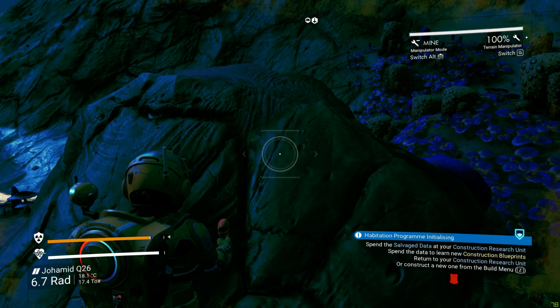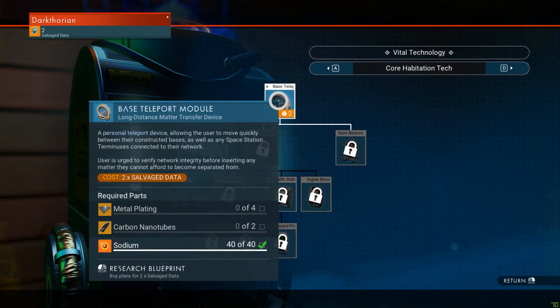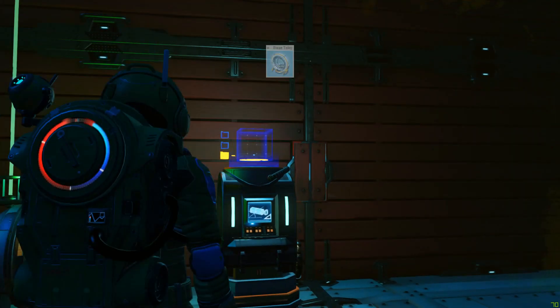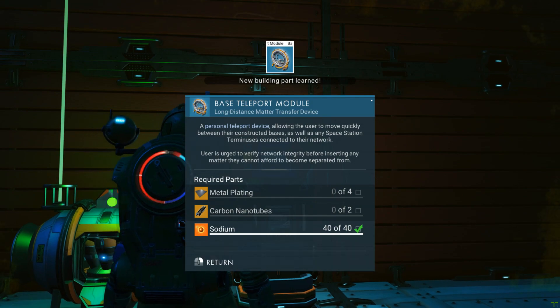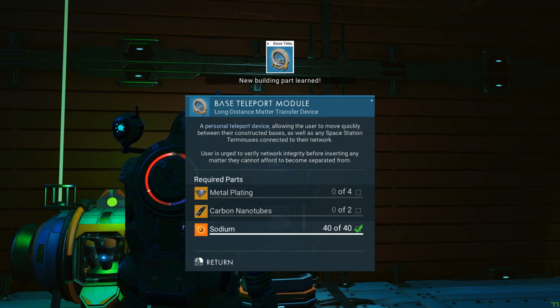Okay, spend the data to learn new construction blueprints. Got it. First I want to get this — two salvage data, we got it right? Yes! There we go — base teleport module, awesome!